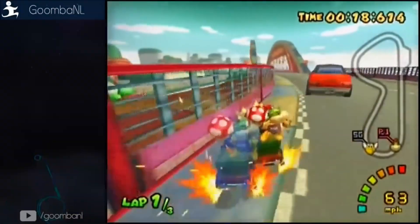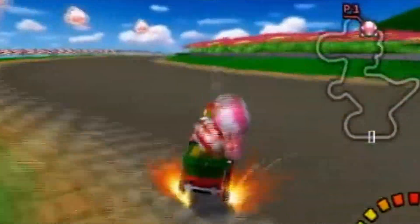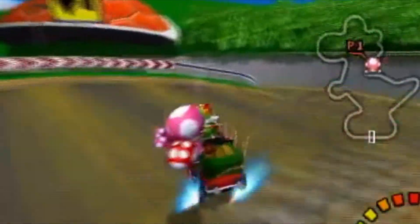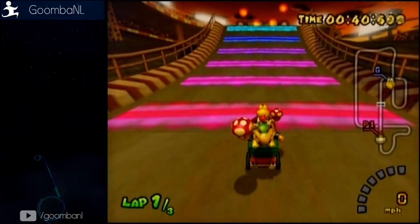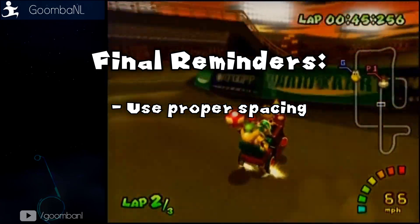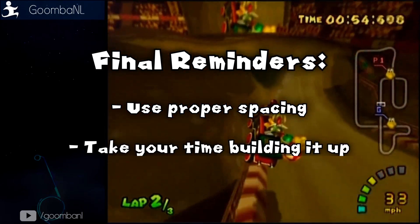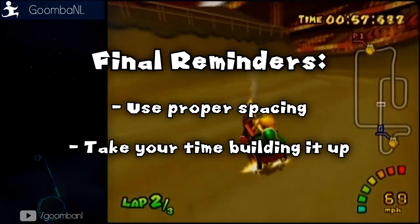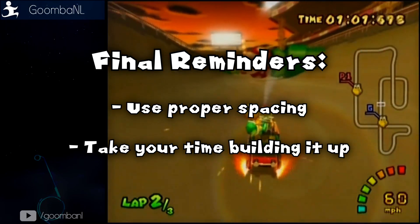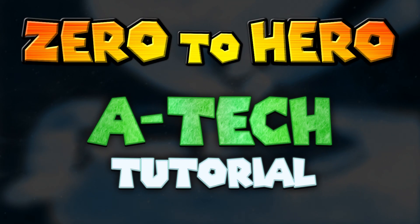The best places to practice ATAC are Mushroom Bridge, Peach Beach, and Yoshi Circuit's next section. Keep your spacing as normal as possible — it's easier to control ATAC when under spacing, but you won't get the full effect or the speed from mini turbos. Don't be afraid to start with the basics: practice full ATAC, try out half ATAC, and take your time to master it so it comes naturally. Hopefully this helps understanding the gameplay as a viewer and as a karter.